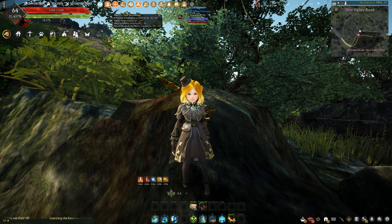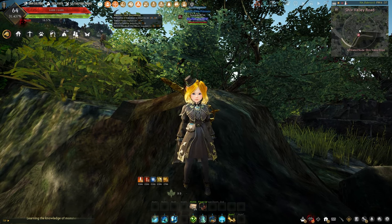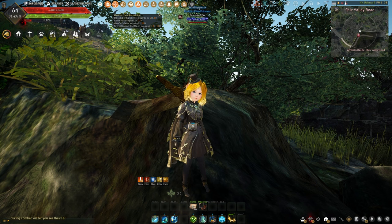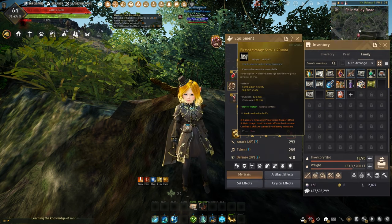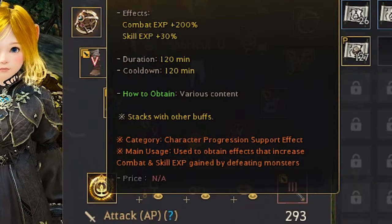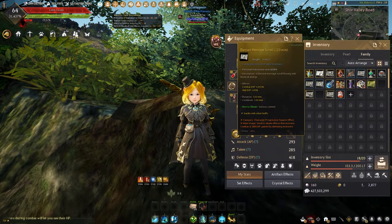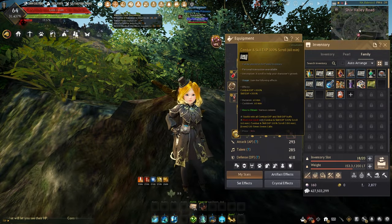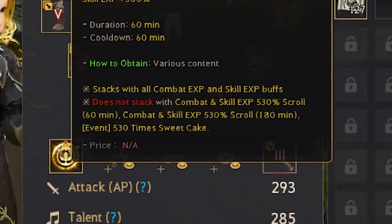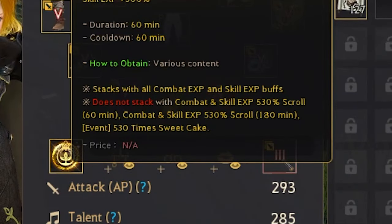When playing this game there are many buffs you can pop, each doing their own thing, and some of them don't stack on others — especially stuff like EXP scrolls. An example of this would be Blast Message scrolls, which say 'stacks with other buffs' because it has to specify, since some don't. For example, the Combat and Skill EXP 300% scroll says it does not stack with Combat and Skill EXP 300% or 530% scrolls.